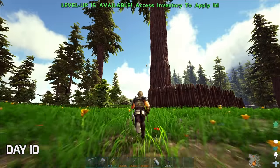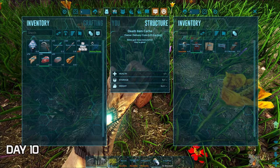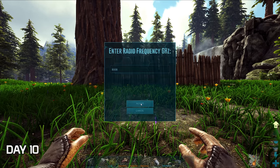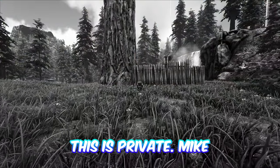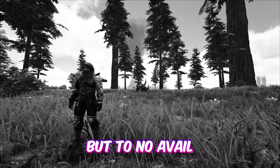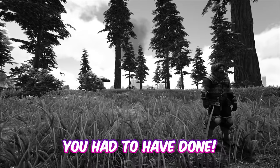On day 10 I spotted a mysterious airdrop heading my way. It contained a note, binoculars and a radio. I had set my frequency on the radio and someone responded on the other side. Are you the one I've been waiting for? This is Private Mike, over. Are you receiving me? Yes I am. I heard your ship went under and I've been trying to find you but to no avail. I recently picked up on some slight disturbances around your area, so I figured that was something you had to have done.